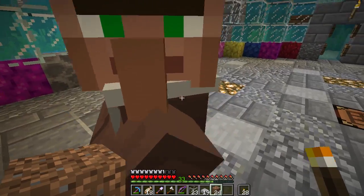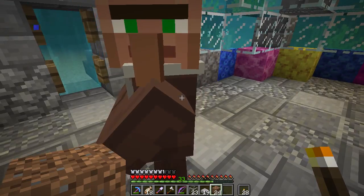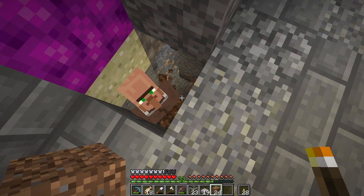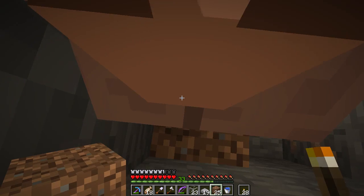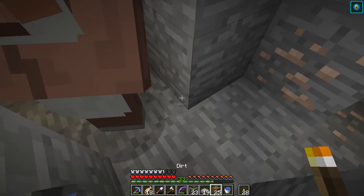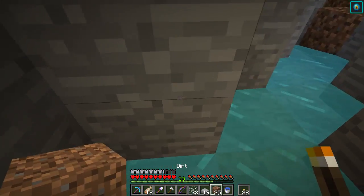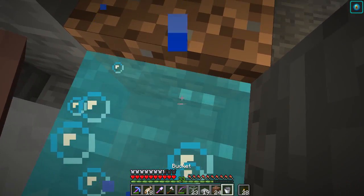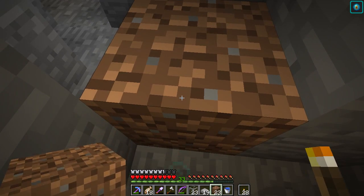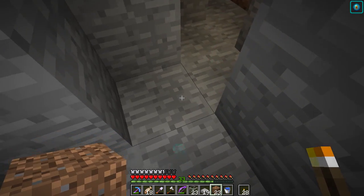I'm gonna try and push Alvin down. So far he's cooperating - I possibly should not have said that! One of the easiest ways to move them is with water - look at that, lovely. Obviously what I can also do is block the route back so he can't keep going backwards. This is going a lot better than I thought. Come on Alvin, meet your new place of residence!